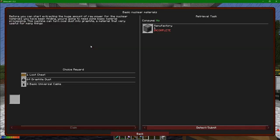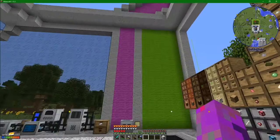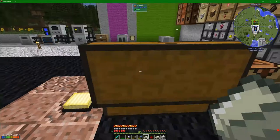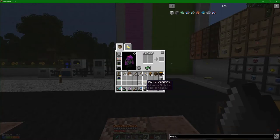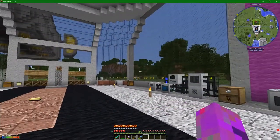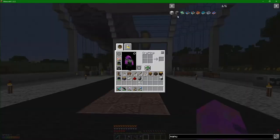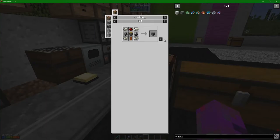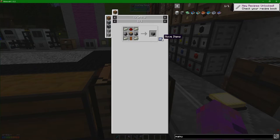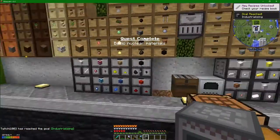We need to make the manufacturing - I'm not entirely certain why, but I'm sure there's going to be some part or process during the next bit that requires it. So let's take all these down from here. We were making ourselves this manufacturing up here and we very nearly have it. We need to make a copper solenoid - just some copper wire and an iron rod. Here we go - manufactory! We got ourselves the quest complete.